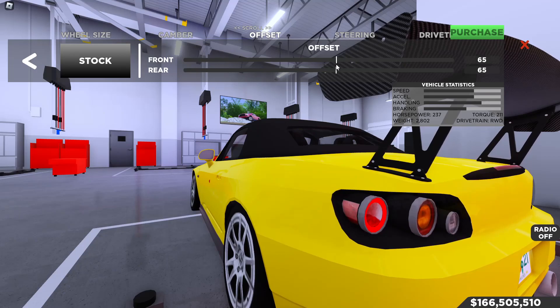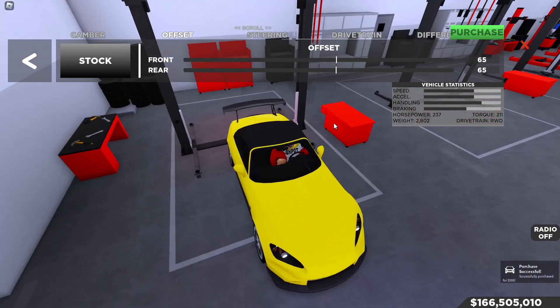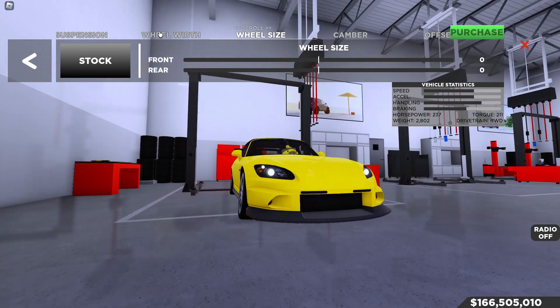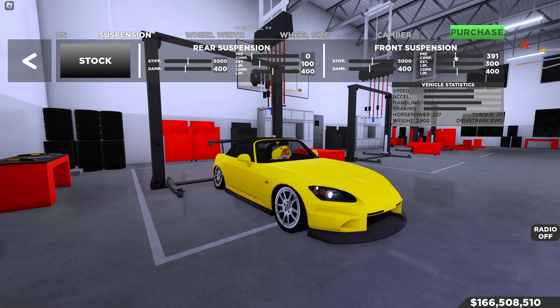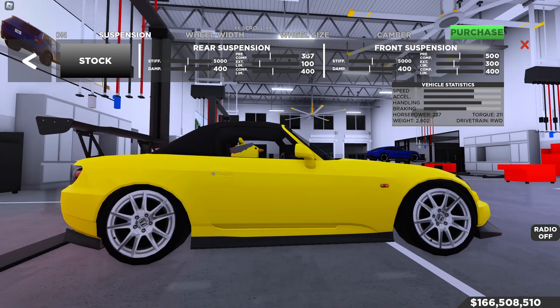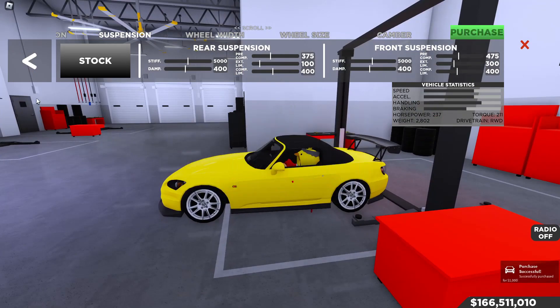I always like round numbers ending in 0 or 5 — it's just something I do. Continuing on: we could lower the S2000 just a little, so we'll drop the rear to about 75 and the front to about 475 to make it sit even and a touch lower. The difference is subtle but it's there.